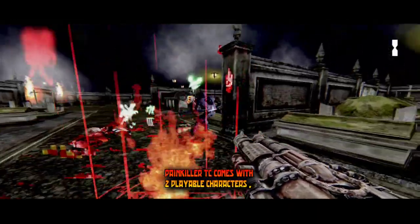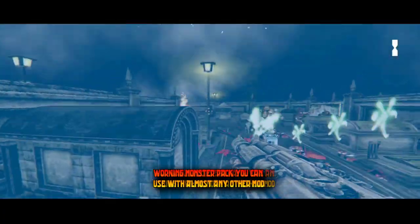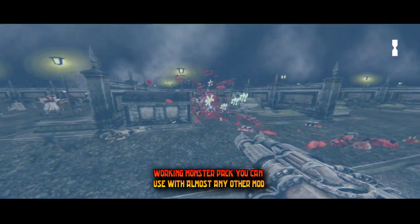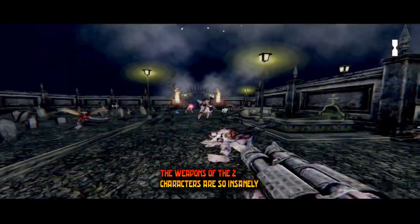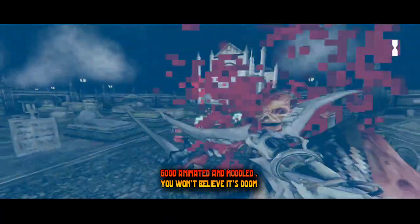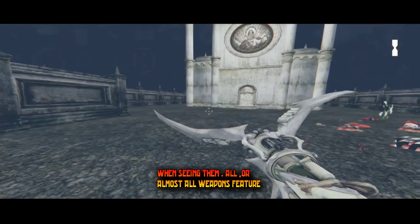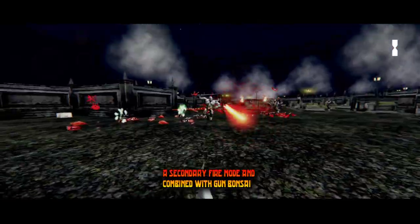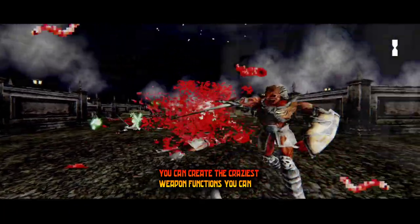Painkiller TC comes with two playable characters, one wave-based map called Cemetery, and a standalone working monster pack you can use with almost any other mod. The weapons for the two characters are so insanely well animated and modelled you won't believe it's Doom. Also, all weapons feature a secondary fire mode. When combining that with Gun Bonsai, you can create the absolutely craziest weapon functions you can imagine.